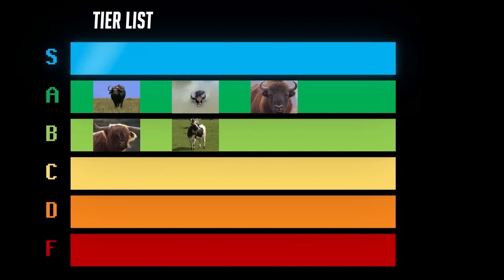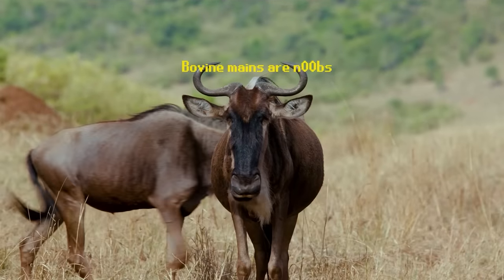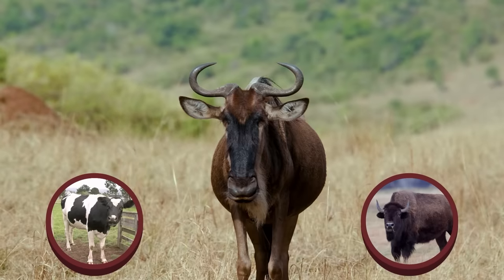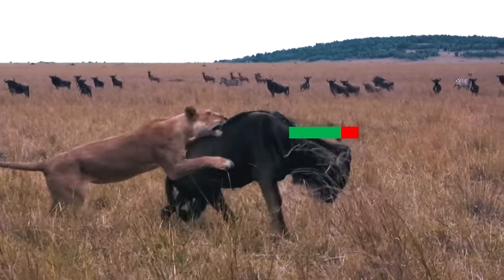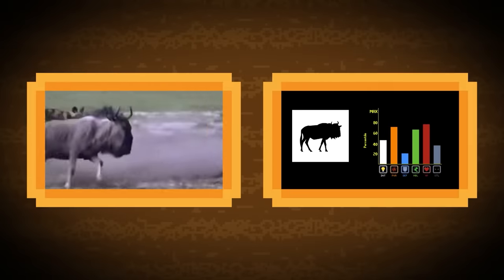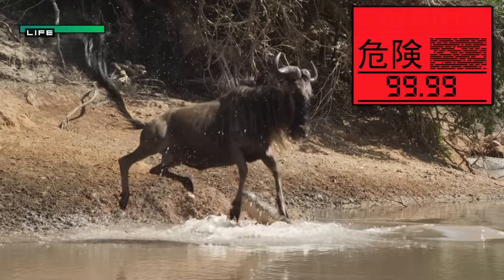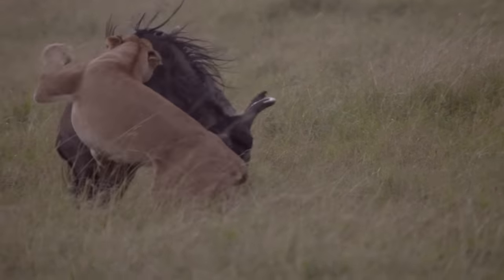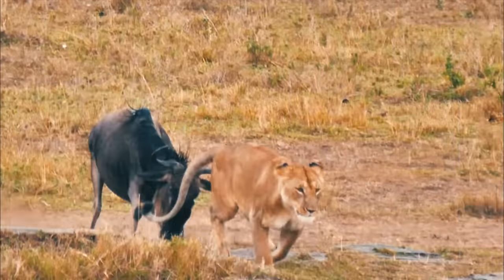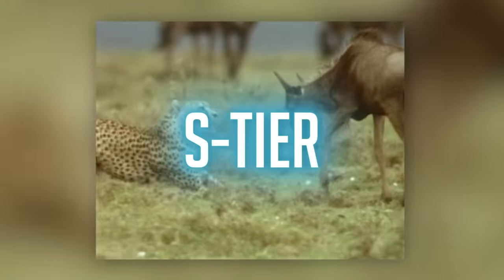But it still doesn't quite crack S tier, mostly because it's overshadowed by the wildebeest in the African savannah meta. The wildebeest, which is not a type of cattle or buffalo but rather is essentially an antelope with higher stats, may not be as bulky as the Cape Buffalo, but it does have a much higher base speed stat. This speed is pretty crucial for being able to escape an ambush from Africa's predator builds, and for punishing opponents who don't respect the wildebeest's range, leading to the wildebeest being vastly more successful than the Cape Buffalo.